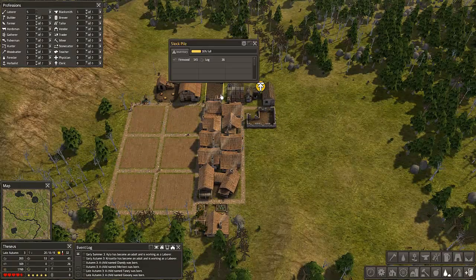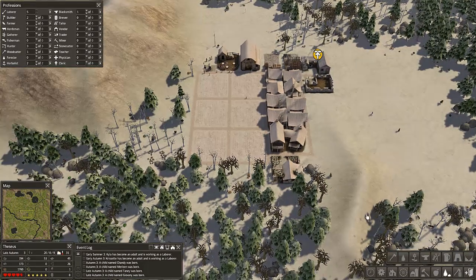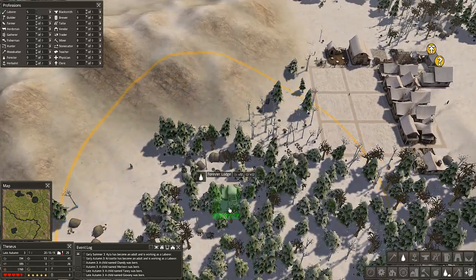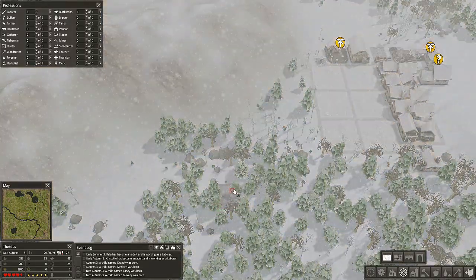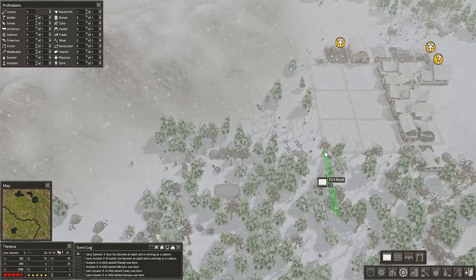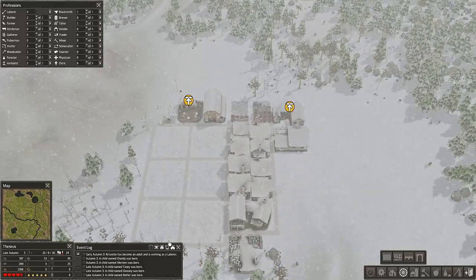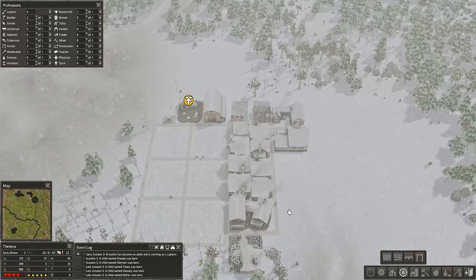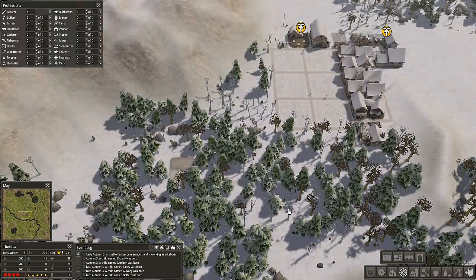I'm just going to check how many logs we've got - 194. One of the other things I'm going to do is build a forester's lodge. All you do for that is come out somewhere where it's nice and woody and build one of those. Build the road into it, just connect it in. So the tailor is finished - if I just put a tailor on, we are now going to be making coats which will boost this number up. Coats until people survive through the winter, simple as. They're building the forester's lodge now.